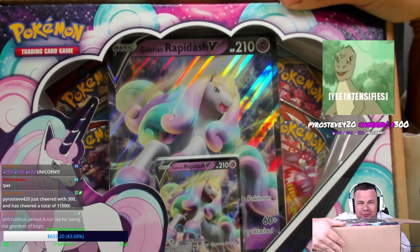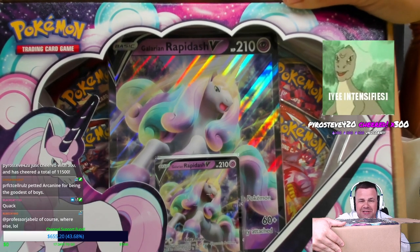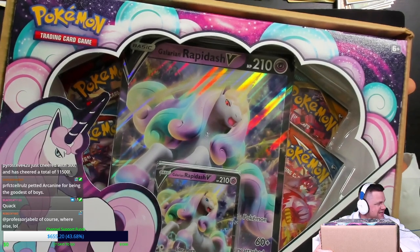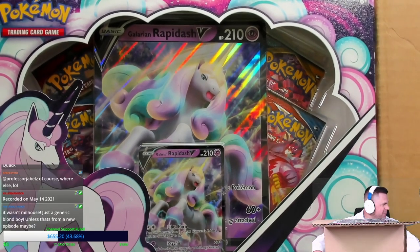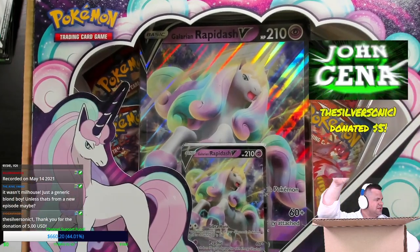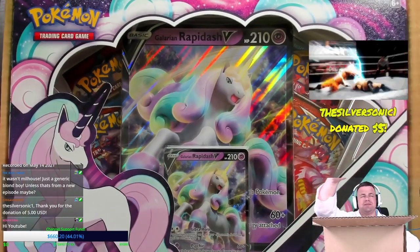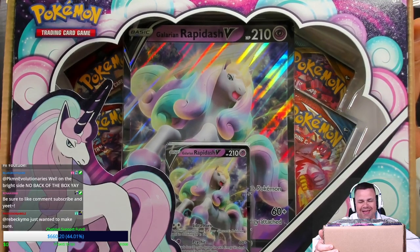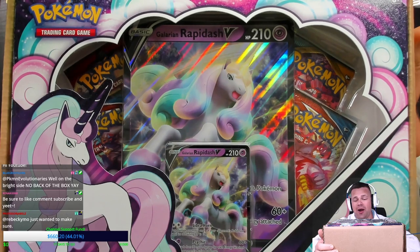What's up Pokémon fans, I'm Professor K from Pokémon Evolutionaries — and I hit my camera, but that's okay because we've got a case of Galarian Rapidash V boxes. Unicorn! Pyro Steve, thank you so much for the 300 bits. Sorry about the webcam jolt there. Silver Sonic, thank you so much for the five dollar donation — really appreciate that. Friendship is magic, and indeed it is.